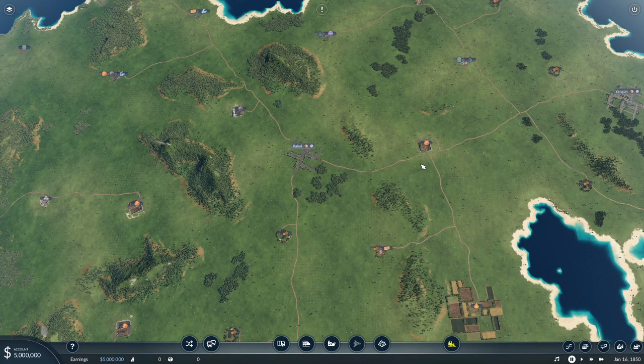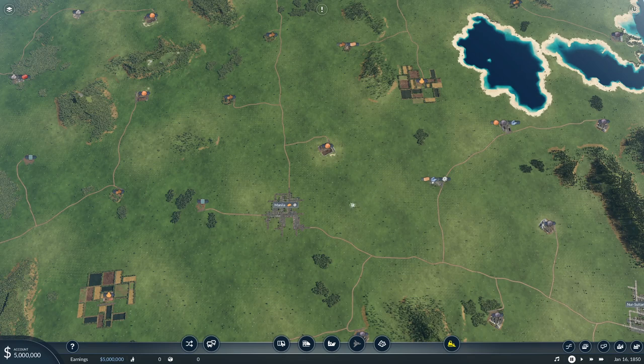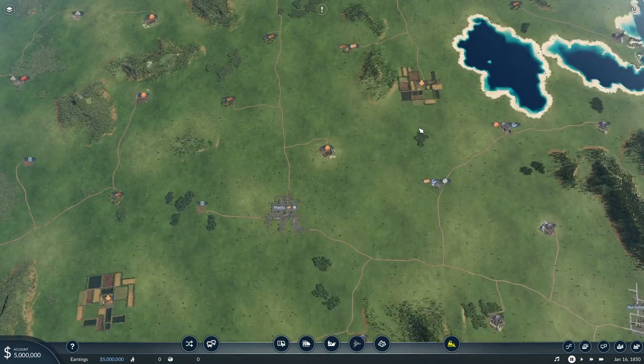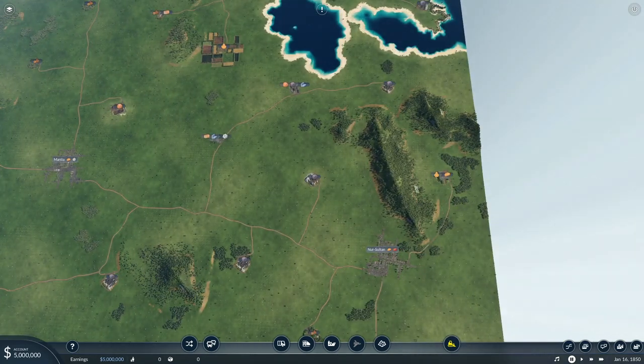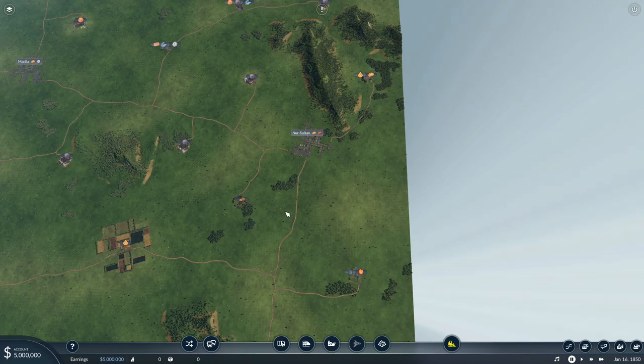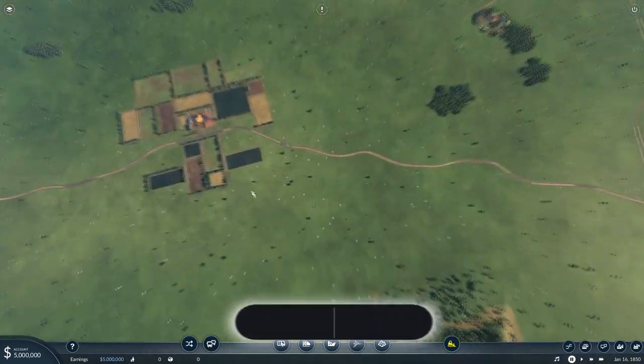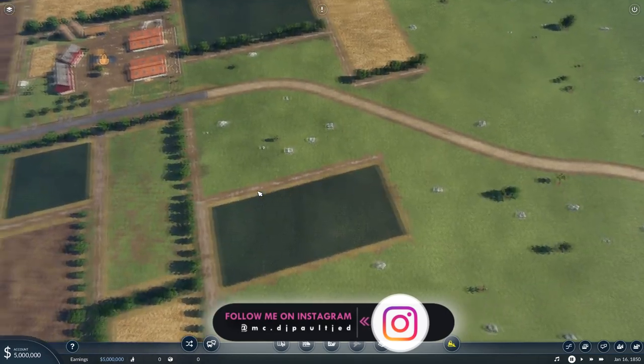When you take a look around the map you see a lot of cities and industries. For example, Kabul needs goods and machines — you can look at the surrounding area and see where those are being produced. Manila needs machines and food. There's a farm nearby, so this could be a perfect starting area — you can take the food from the farm and get it to the food processing plant, then have your truck ship it back to North Sultan. That's a basic, simple, and easy way to start up a game.